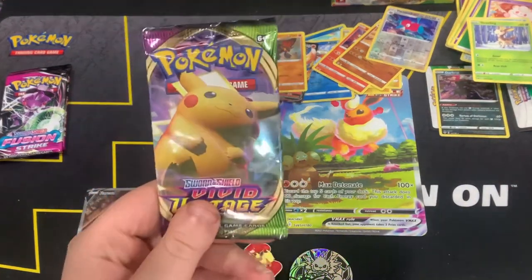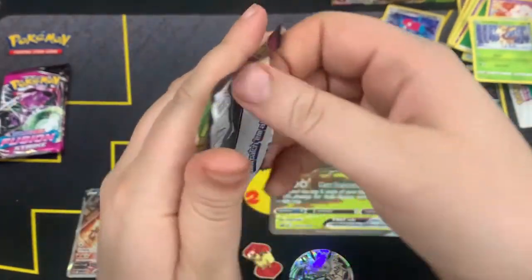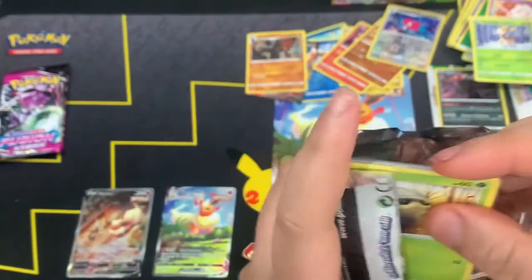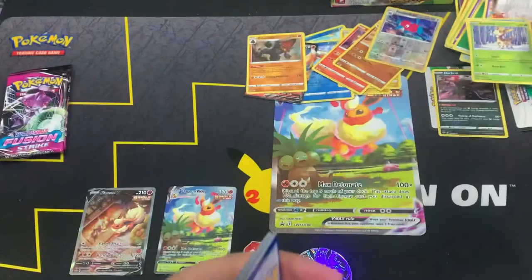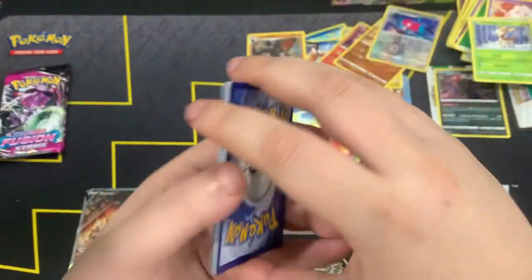Our last pack of Vivid Voltage — let's see if we can actually pull anything. Imagine getting the Pikachu from this after having such a bad booster box — that'd be crazy. Here's the code card. I never expect anything with Vivid Voltage anymore because that last booster box was just awful.